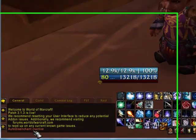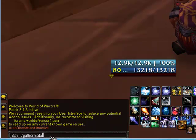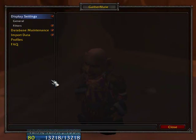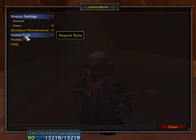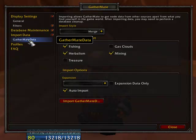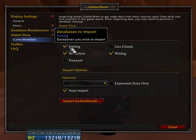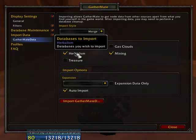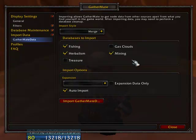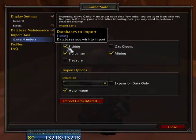Once you're in, the next step is to run the GatherMate add-on by typing /gathermate. That will open up the GatherMate window. The first thing you're going to want to do if you've never used GatherMate before is use the Import Data button. If you click on that and click on the GatherMate Data, you'll see a screen that opens up where you can check which databases you want to import.